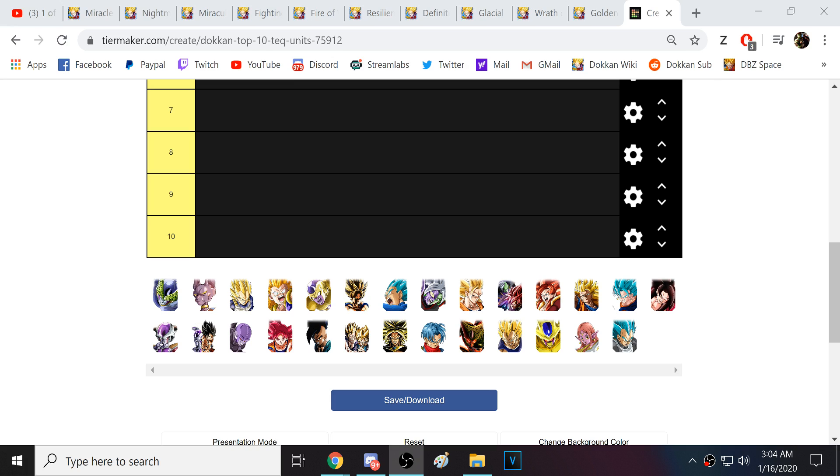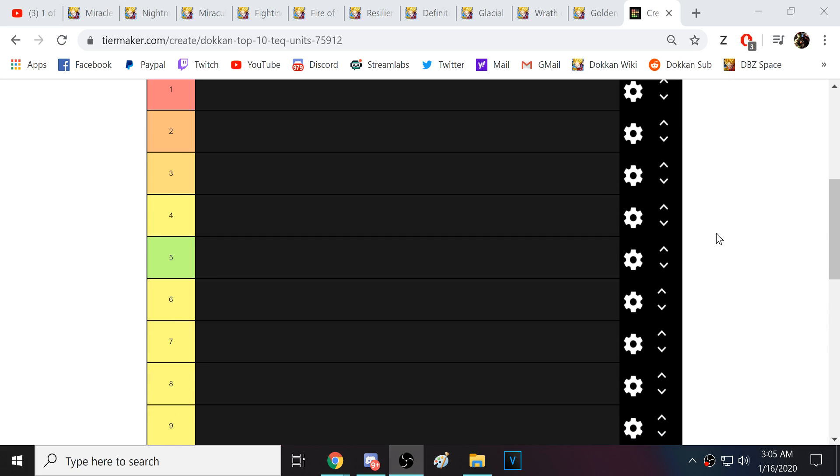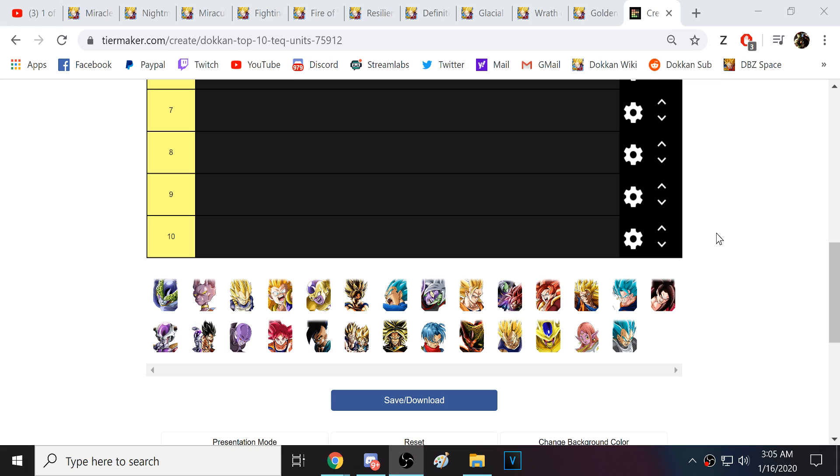Number one is Gohan and Goten — that's a given. Two and three should be pretty obvious as well, but after that it's tough. TEQ definitely has a lot of very powerful units. I'm personally hoping the 5th year anniversary Dokkan Fest LRs are physical, STR, and INT — I think those need them the most. Please, no AGL. AGL is by far the strongest typing; it doesn't seem close. I might switch things up on the fly as we go through, because some of these units I had real difficulty ranking, but let's jump in.